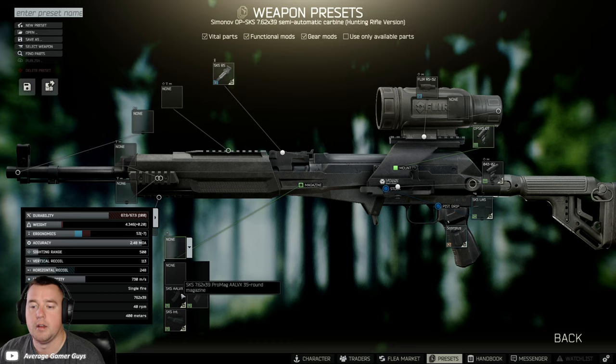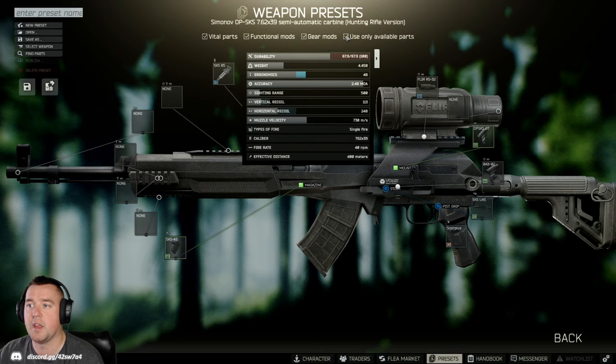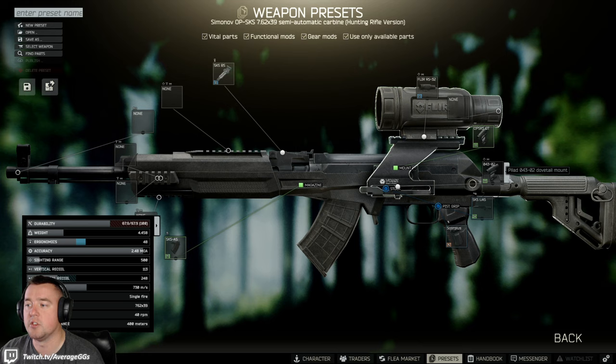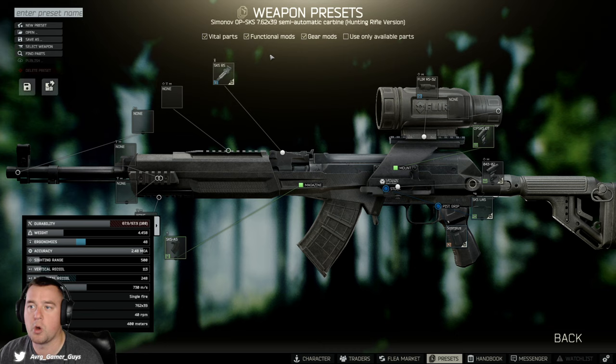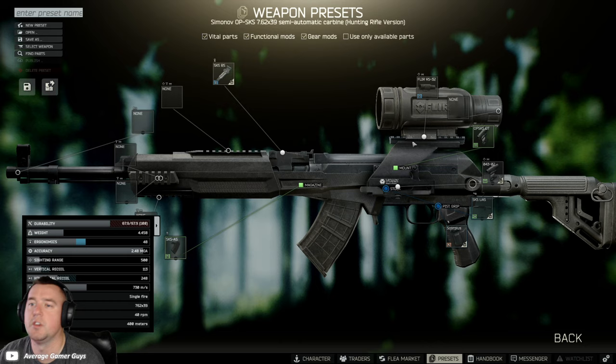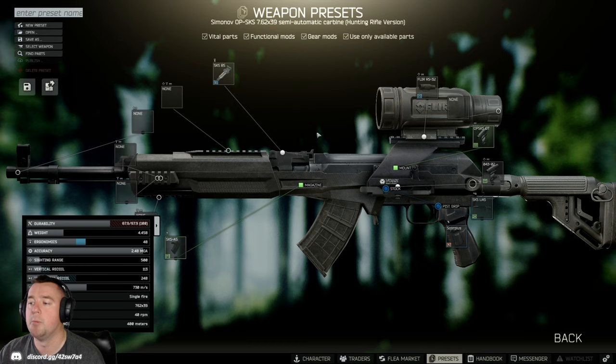You can also look at different magazine options and move things around. There are classification filters: blue items are vital parts, white are functional mods, and green are gear mods. You can click 'only usable parts' and it will show only the items you currently have in your inventory — that's a really helpful feature if you don't have the flea market open. It's important to note that this will pull parts from other guns in your inventory, so if you have another build you don't want to cannibalize, be careful to check or uncheck 'only usable parts.'